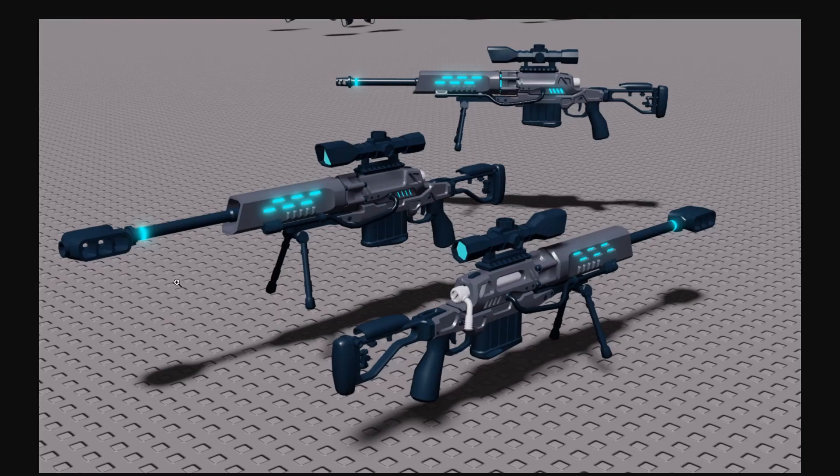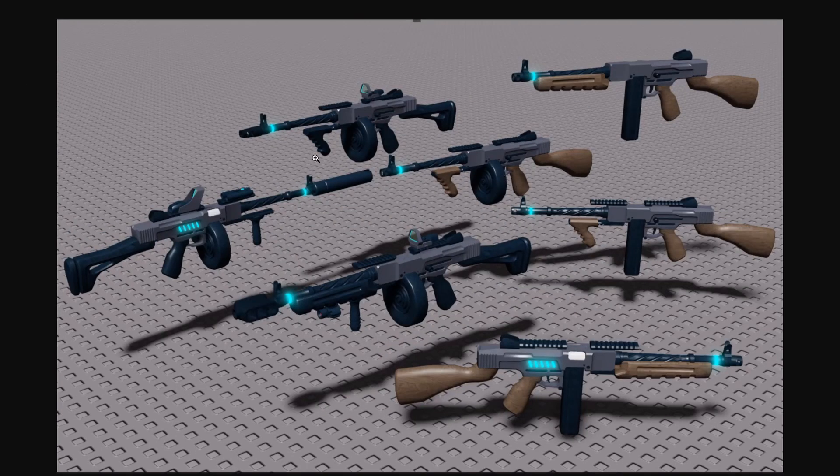That's weapon one of two coming in the new update. Next up we have the Tommy gun, which looks like it's going to have a ton of variants. This first variant doesn't have a scope or any attachment rail.